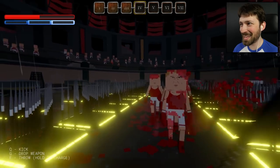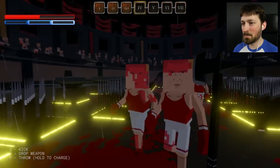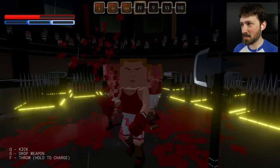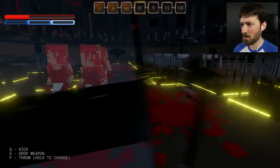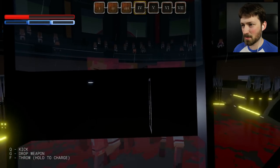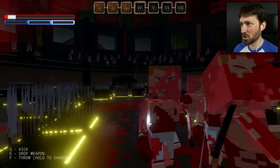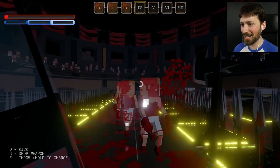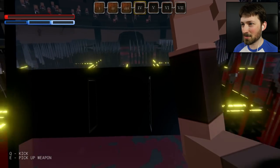This is not okay. I don't even get to keep — why does my health carry over? But my abilities, they don't carry over. I'm just gonna try to circle around them. Maybe I can kick them onto the spikes actually. Oh god, this level is stupid.